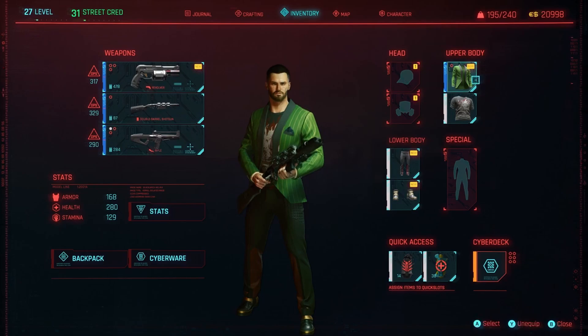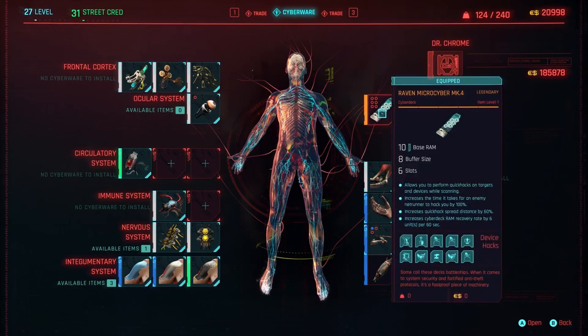Interestingly enough, there is a slot called special, which looks to be like a whole body suit. I'm not sure what could be placed here or why it's special. Maybe it's a set of clothing or gear that comes in one piece.